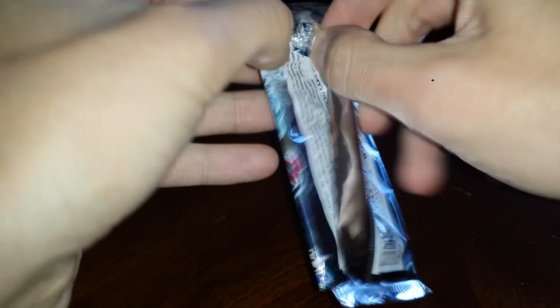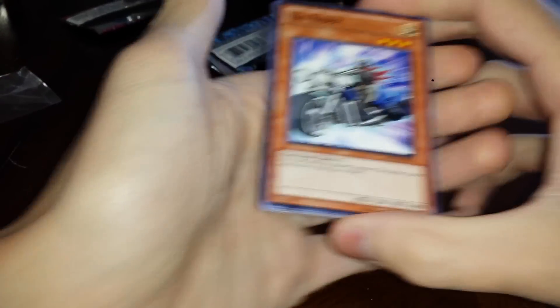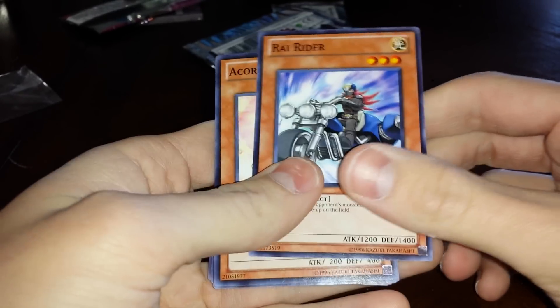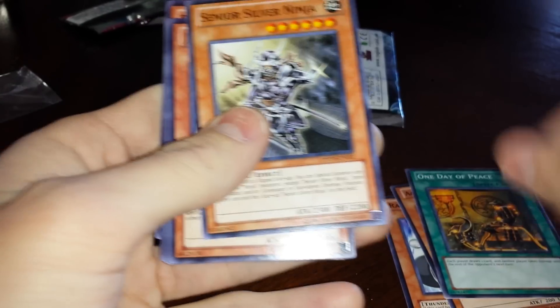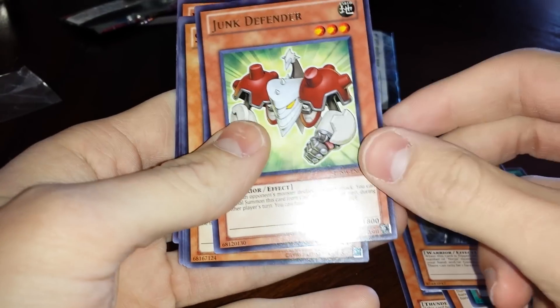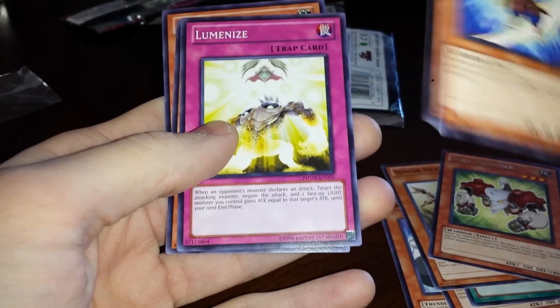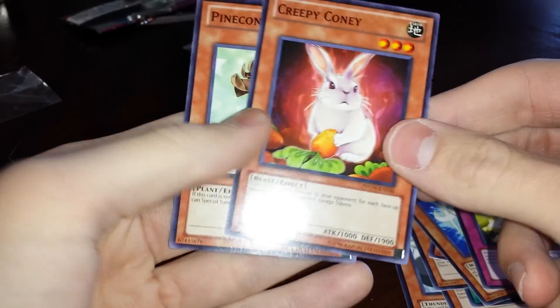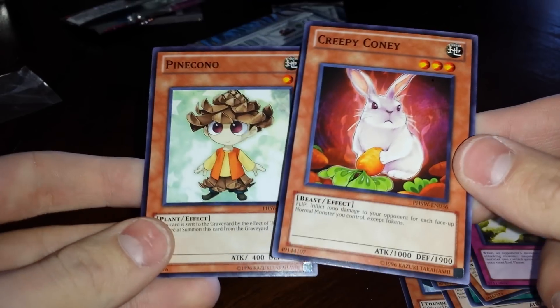I'm just getting back into Yu-Gi-Oh guys, so bear with me — I've got much more knowledge on the Pokemon trading card game and universe in general. But I'm getting pretty hardcore into Yu-Gi-Oh. You gotta start somewhere, right? Rye Rider, A Corno, One Day of Peace, Senior Silver Ninja, Junk Defender, rare, Stinging Swordsman again, Lumions, Creepy Coney, and Pine Kono. These are pretty cool cards to end it off with that 10.